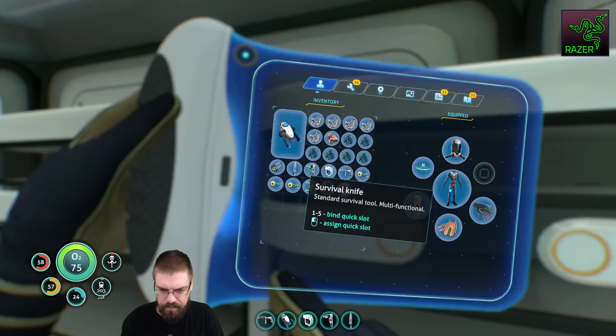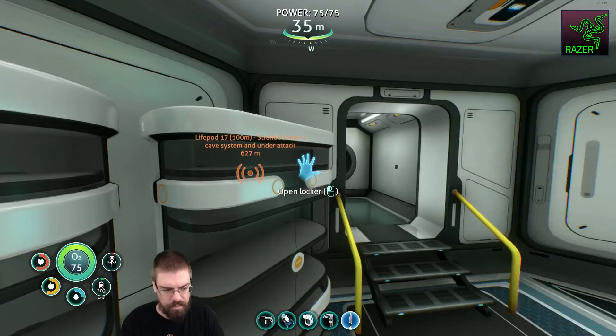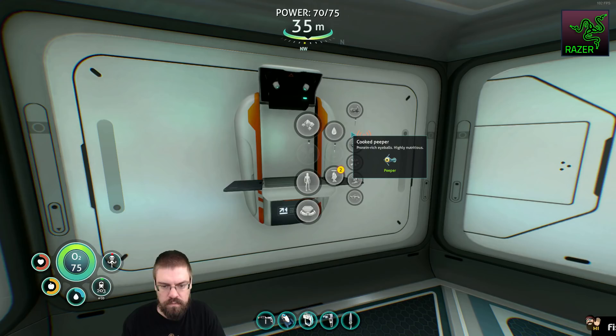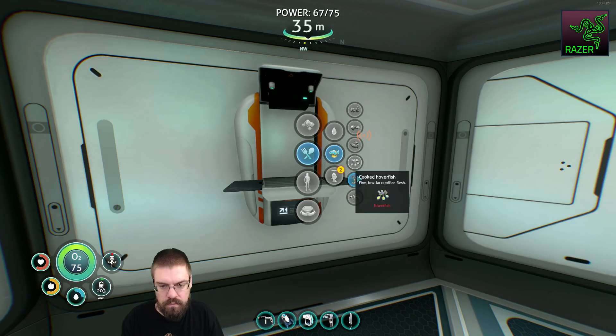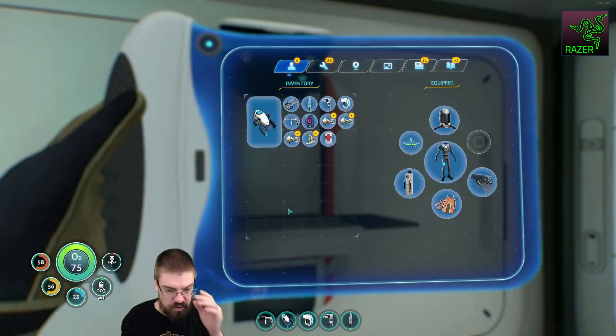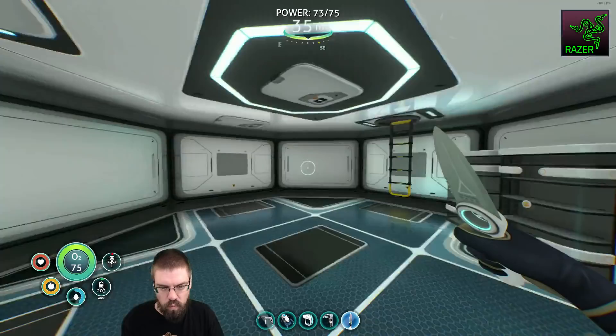Let's take a look and see what we need to do to build this Seamoth. The Peepers — we'll go ahead and eat. I really need to make a flashlight? Yeah, I do. Hey, what's up Vince? We're gonna get super fatty. We can overeat — that's cool, I didn't realize that. We'll also go ahead and use that.